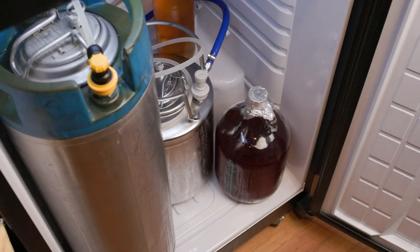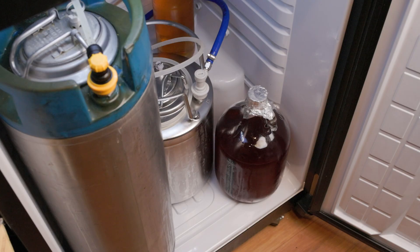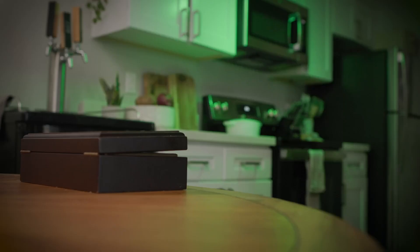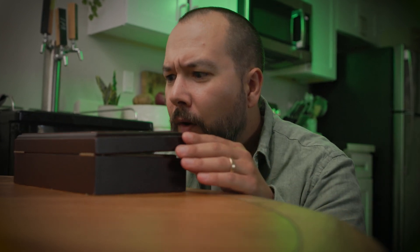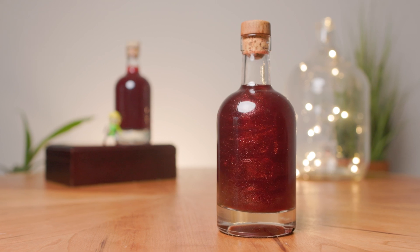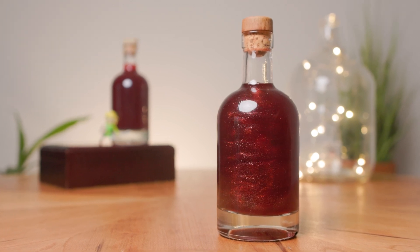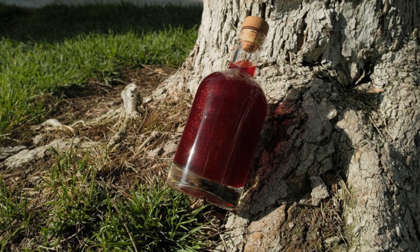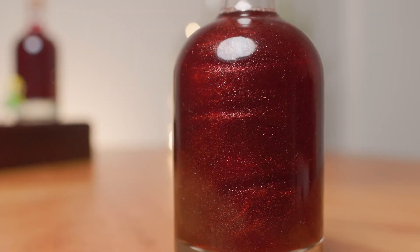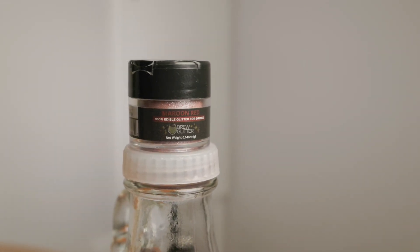I repeated that for the other jug. From there we're pretty much done. I cold crashed the jugs to get any remaining sediment to fall out, then packaged them up. I decided to carbonate some and keep the rest still, with one little magical addition for effect. These bottles really do look like something straight out of the game — a red potion come to life. It's quite red from all those raspberries, and I added a little edible glitter for effect, which is completely optional but completely way more fun. I dosed one gallon with about half of the tiny container and it worked out nicely.